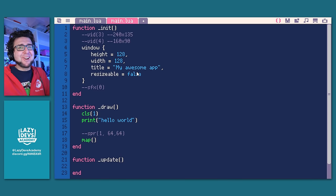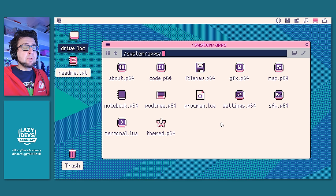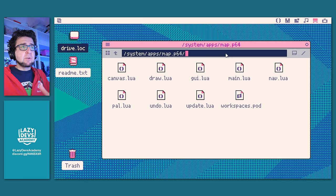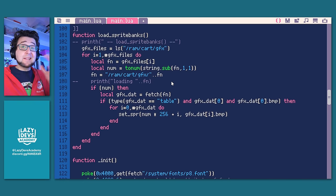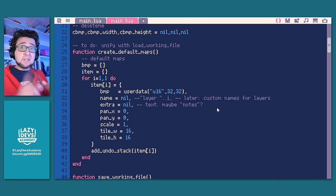In this case it's a familiar code — we just wrote it. But you can also explore the code of the apps bundled with Picatron. Go to system, then apps, then for example the map editor. Go to the address bar and add a slash — that puts you inside that editor. You can see it consists of a whole bunch of different Lua files. Double click main.lua and that's the code of the map editor exposed right here, with some nice comments. This helps you reverse engineer some functionality in Picatron.